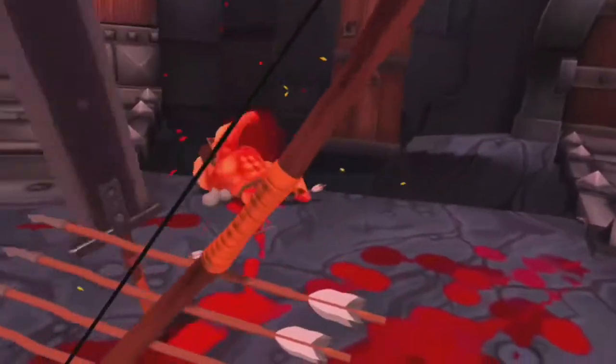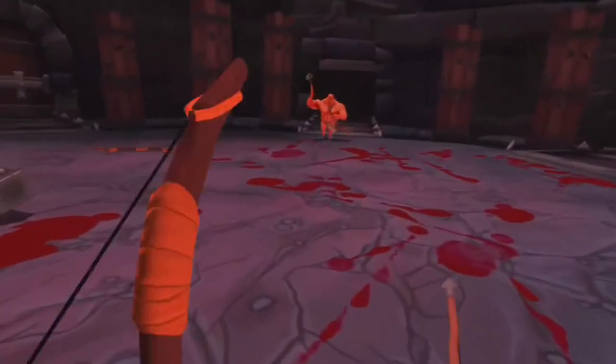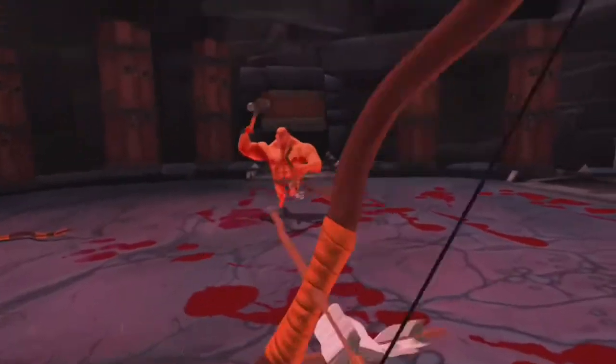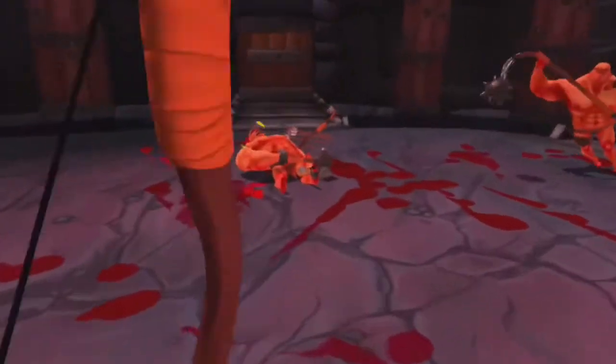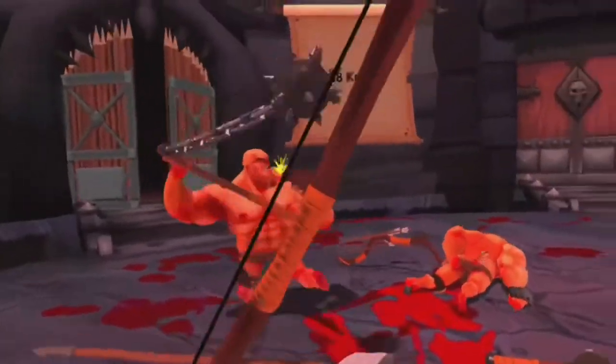One cool thing is that you can evade while you have the arrow charged up — I just evaded that guy and then shot him right in the chest. When arrows disappear, sometimes they fall through the floor, fall from the sky, and fall into the pit. I literally don't know why — it's like the game realizes the arrows are missing and just does something weird.